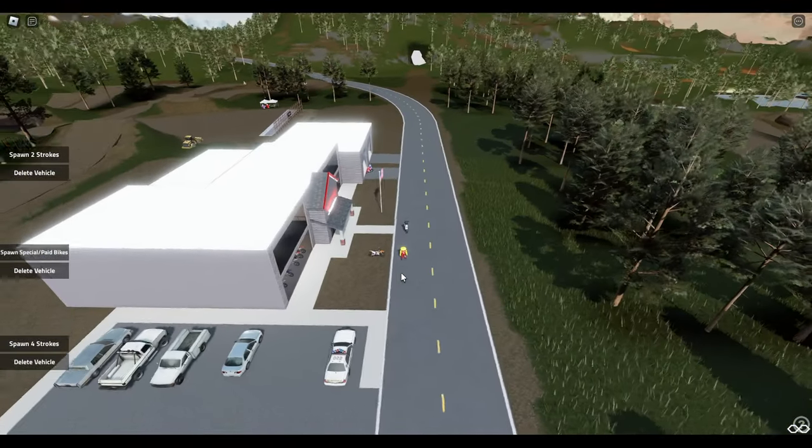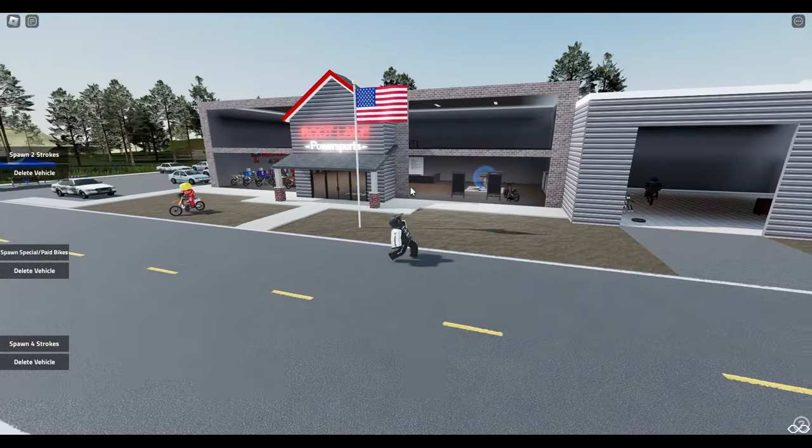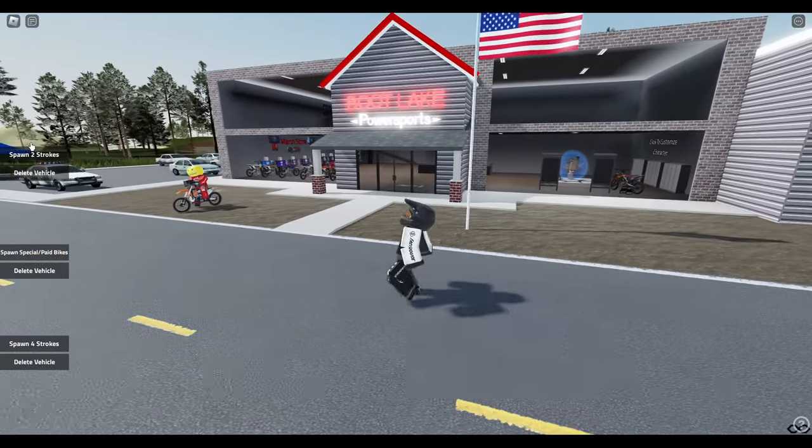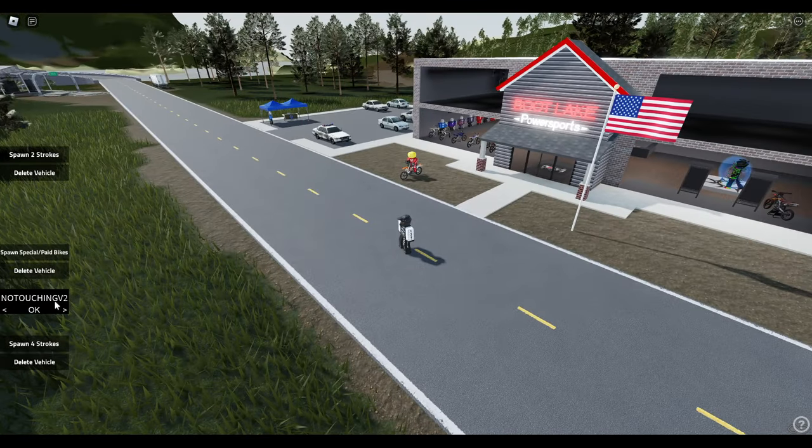Visually they've got some updates here. This whole building is new from the last time I played. They got like a little garage here. This new UI over here is all new. So they got two strokes, four strokes, and then we got some Swan Special Paid Bikes.